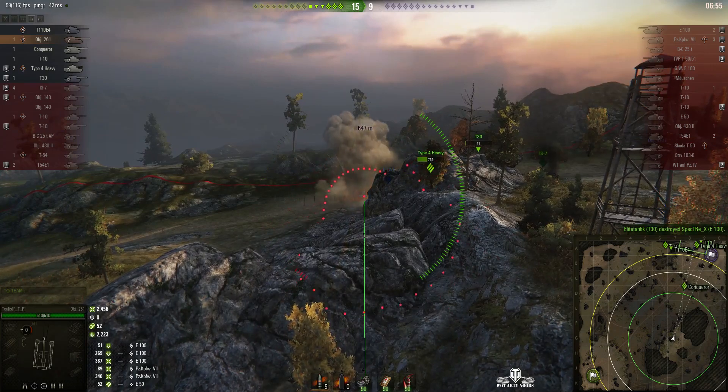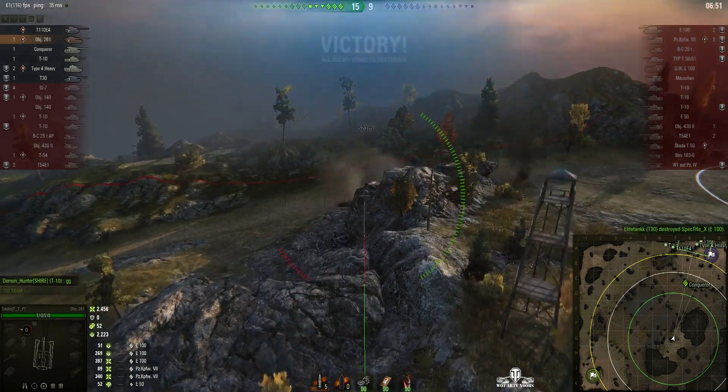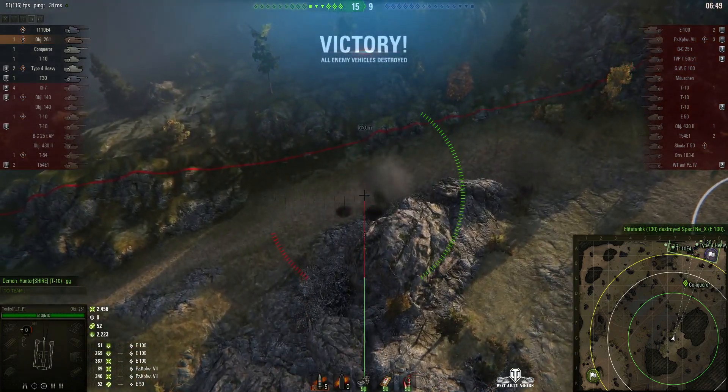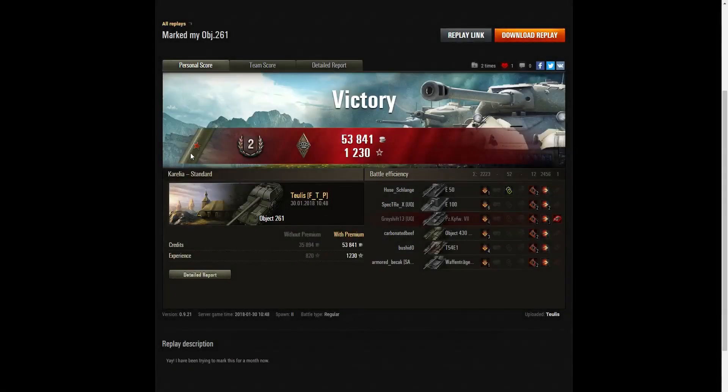Tulis fired a round in but didn't need to — the E100 had been wiped out by the T30. Looking at the end-of-battle stats, it's his first mark of excellence — well done Tulis! He also picked up his Second Class Tanker badge and a Bruiser Medal for getting at least five critical hits; he got 12 in that battle.